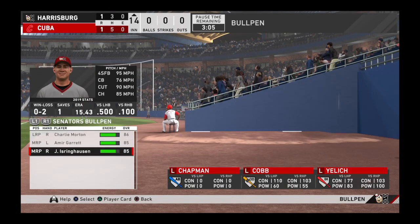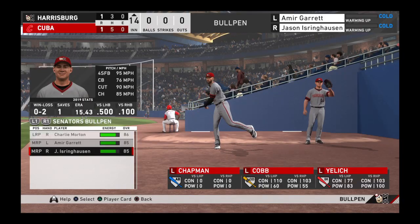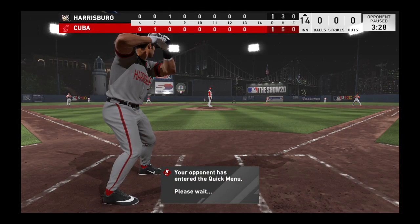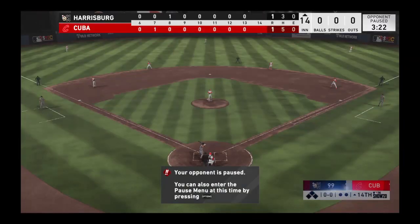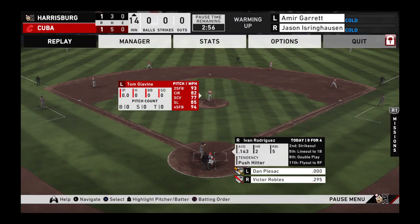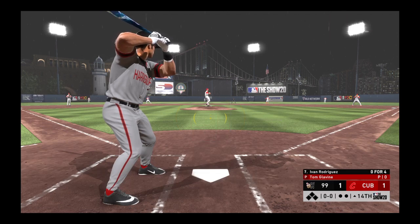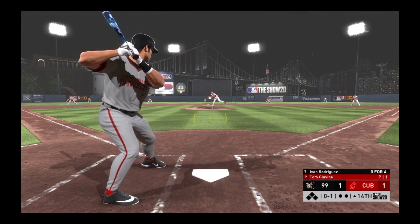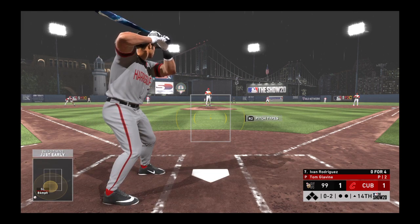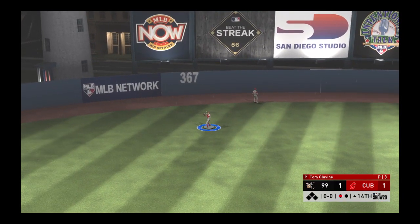Now in the box, Buds Rodriguez — 0 for 4 with a strikeout so far. Ready with the first pitch — here it comes, in there, strike one. Looked like a caveman swing with the club on that one. It's oh and two. Hit high in the field — Chase gets there to make the play for the first out of the inning.